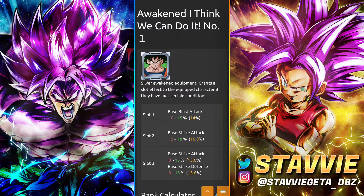Next, we've got the Awakened 'I Think We Can Do It,' which applies to purple melee types. This equip is something else for all purple melee types: you're getting Blast Attack for 15%, Strike Defense for 15%, and then slot three is not just Strike Defense — it's Strike Defense and Strike Attack for 15%, with another 18% to Strike Attack in the middle slot. So this equip is phenomenal: 15% to both Strike Defense and Blast Attack, and two Strike Attacks that can total up to 33%, which for an awakened silver equip is absolutely bananas.